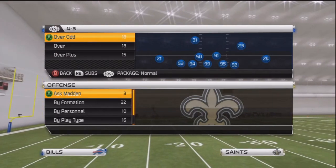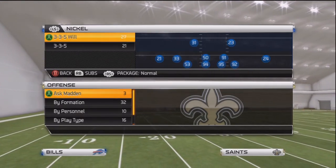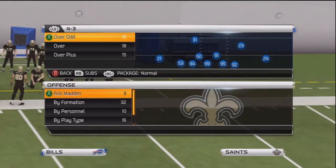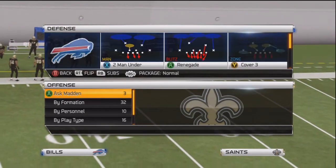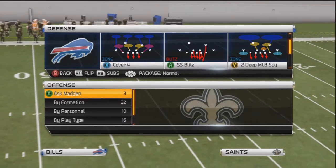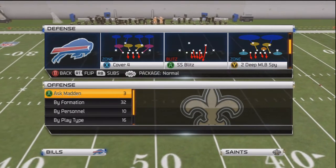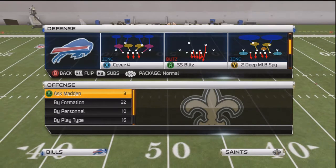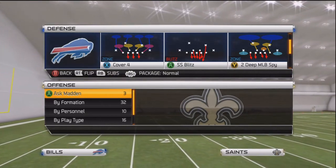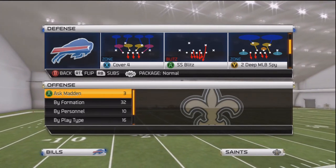In the 3-4 you're going to see this play in this video. The 4-3 also has this play, but it's a cover 4 with two linebackers in yellow zones, as you're about to see. You got your two corners going back in deep zones and your safeties in deep zones, and your linebackers go into the purple zones.